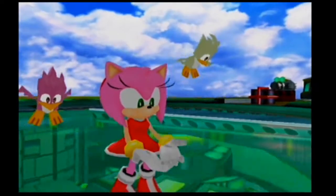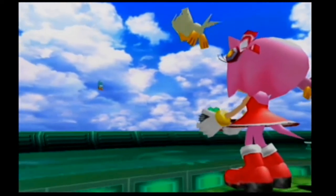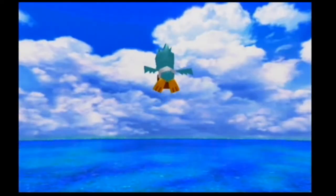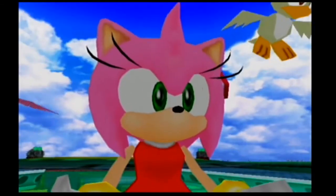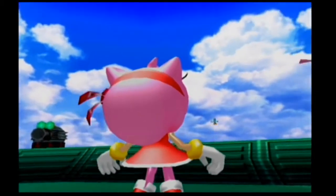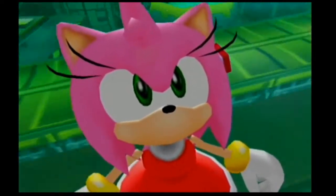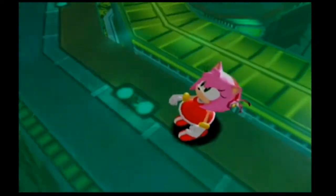Birdie was still in good shape after all. What isn't shown here is that just moments before Amy arrived with Birdie, Beta and Gamma both blew up to reveal their true forms — the two members of Birdie's Flicky family. Amy could have found out who their true identities were, but she just missed it.